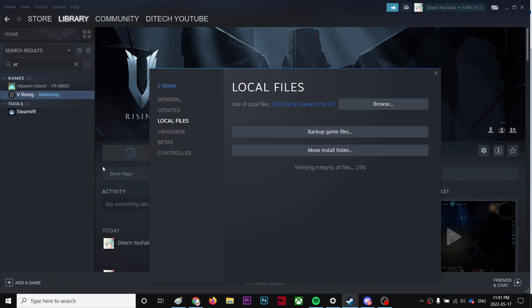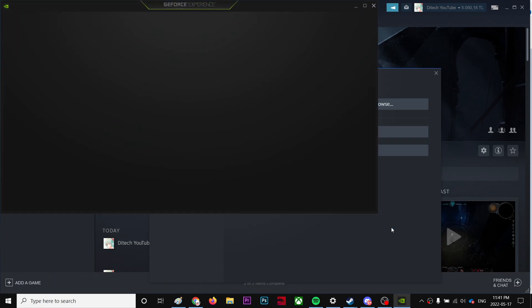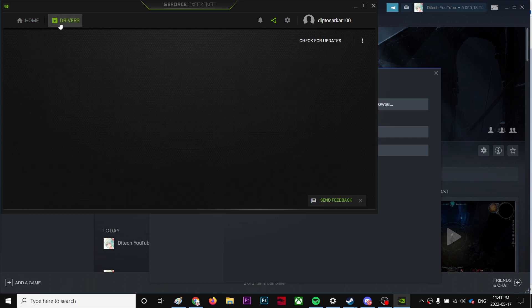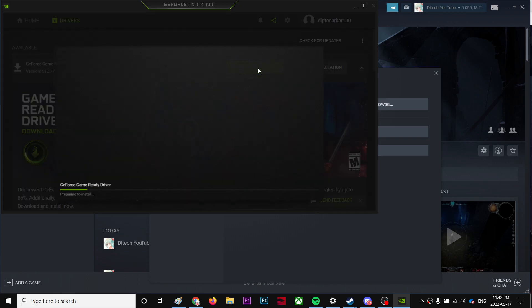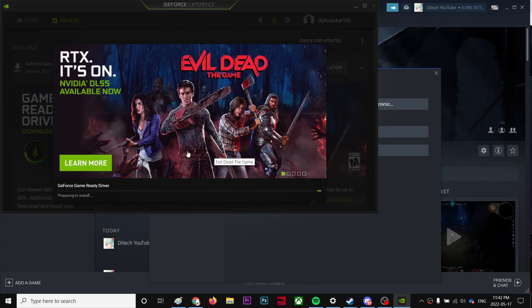The second thing to do is go to your AMD or Nvidia GeForce Experience. I'm going to my Nvidia GeForce Experience now. Go to Drivers and make sure you're using the latest version. As you can see, I wasn't using the latest version, which is why I had this issue. I'm going to express install it — it'll take some time because it's about 500 megabytes.